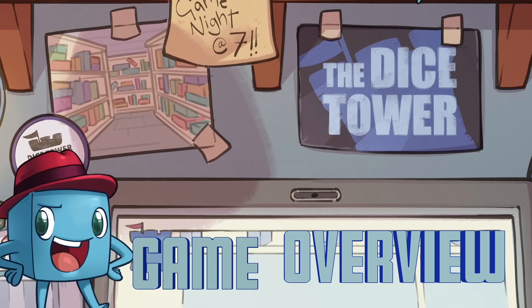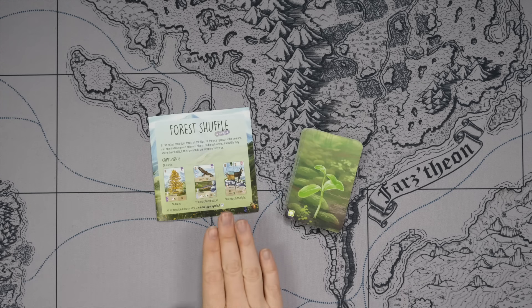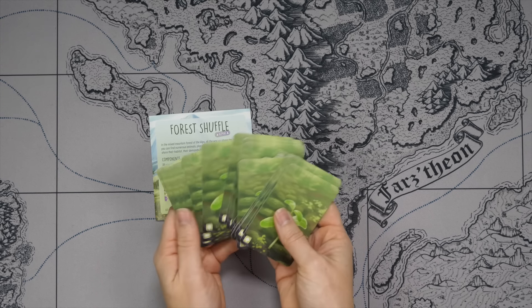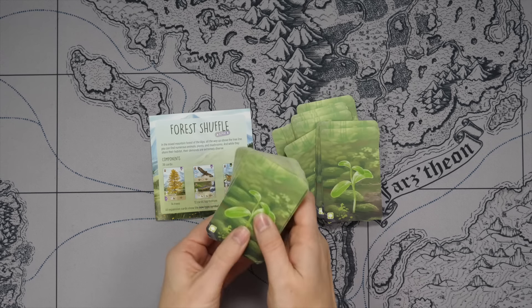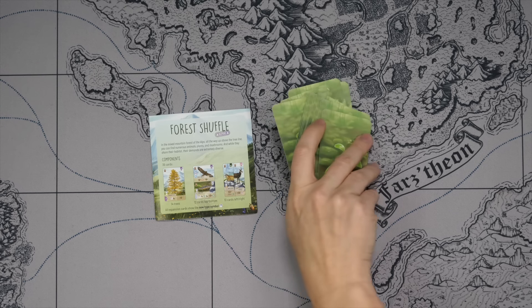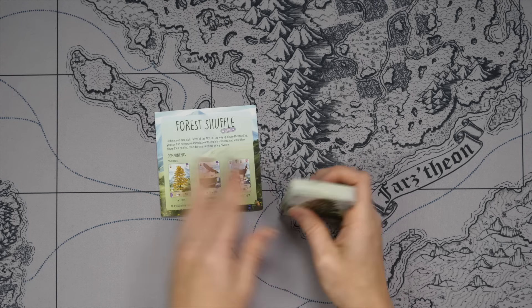We're gonna see a new tree symbol and a new tree type. Let's take a look at some cards and then I'll let you know what I think. The Alpine expansion is just 36 cards that are going to mix right into your main base deck. These cards can have some new scoring opportunities as well as a couple of ecosystems here in the Alpines.